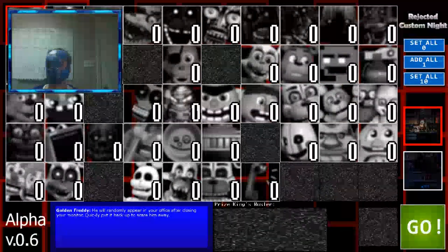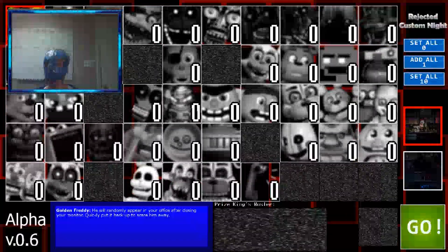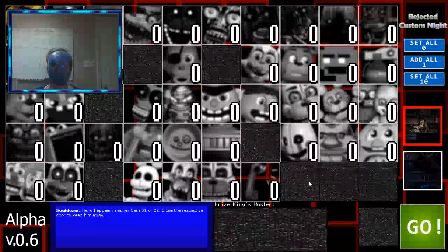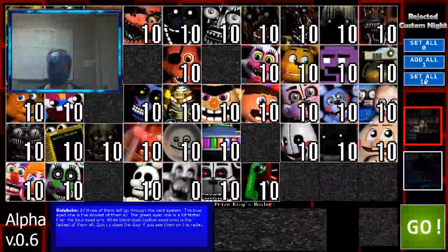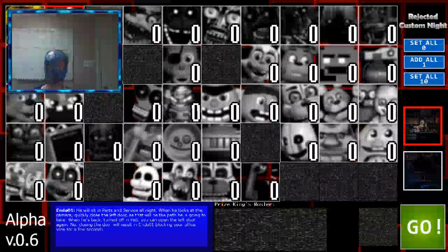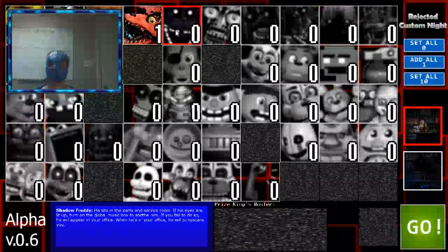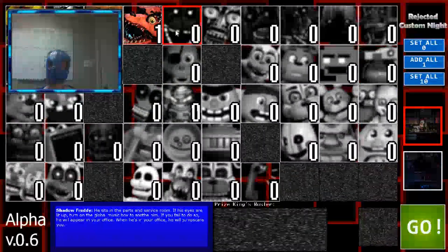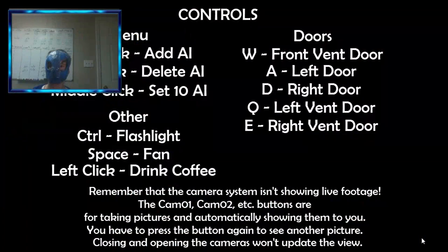Alrighty, so I know how Custom Night — Ultimate Custom Night — works. Let's see. We've got Golden Freddy. I don't know why it's like gradients here, like they're not filled in or something. Do I have to level up to earn it? We're gonna start with Golden Freddy, Endoskeleton, Withered Freddy, Withered Foxy. I heard Shadow Freddy was kinda hard. Let's just do these four to get used to it. Okay — left click to add AI, right click to delete AI, middle click to set 10.